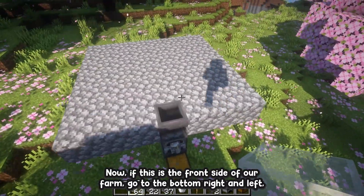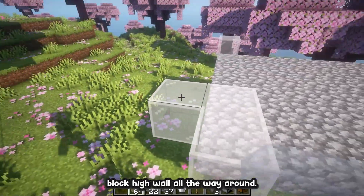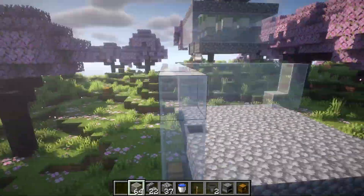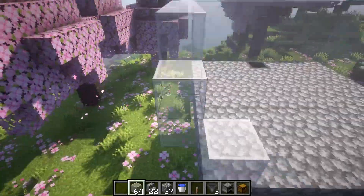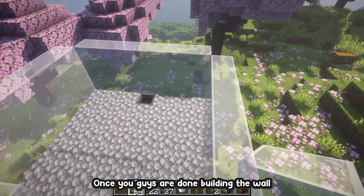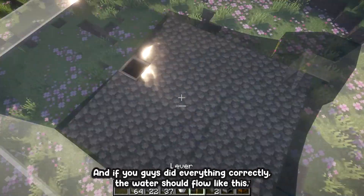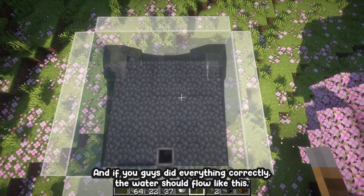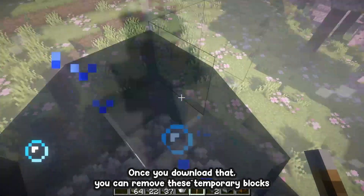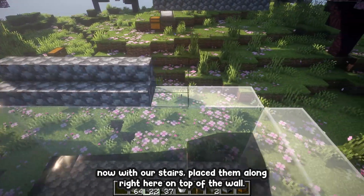Now if this is the front side of our farm, go to the bottom right and left and place a temporary block on both sides, then build a three block high wall all the way around. Once you're done building the wall all the way around, grab your water bucket and place it on either one of the temporary blocks. If you did everything correctly, the water should flow so that our hopper is the only block not covered by the water. Once you're done with that, remove the temporary blocks. Now with our stairs, place them along on top of the wall.